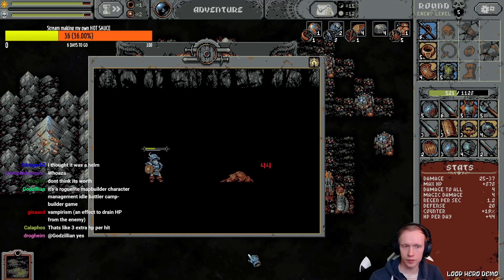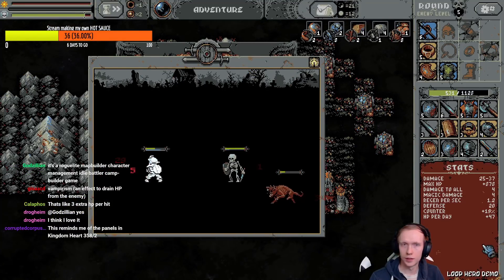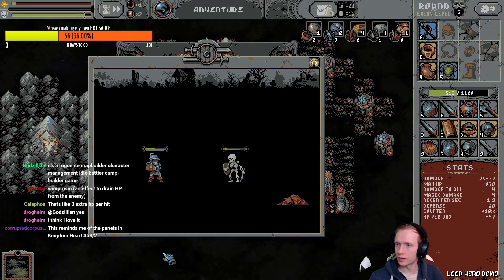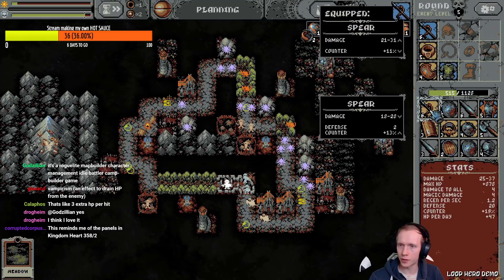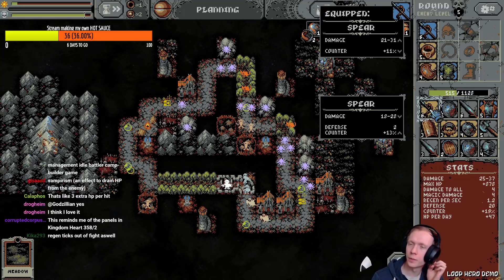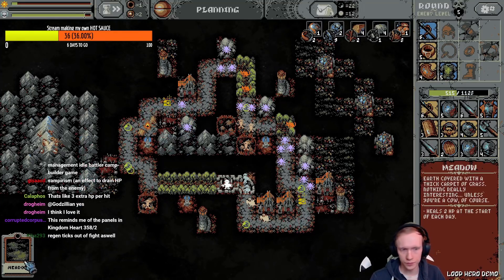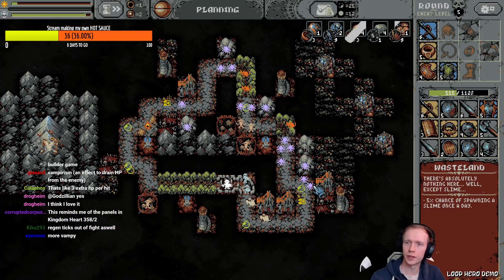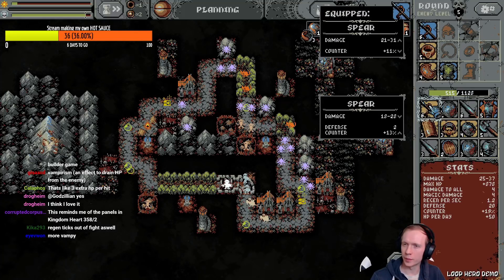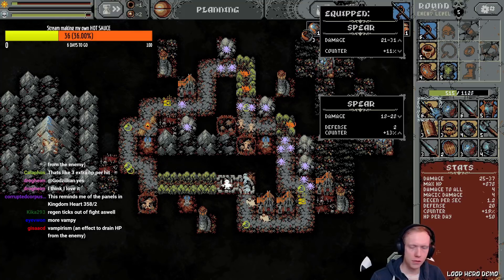Kill it! Dying, dying, chat! We gotta become experts. Is this better than blue? Defense plus 2, counter plus 13% — lose some damage though. What's better, blue or yellowish-orange? Regen ticks out of the fight as well. This is probably worth it for two defense and a couple percentages of counter. Better!